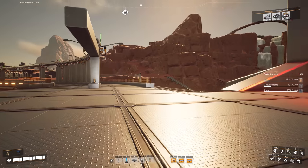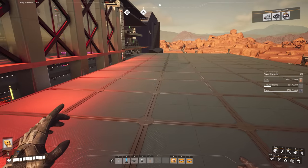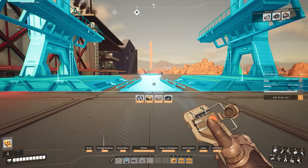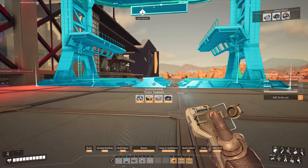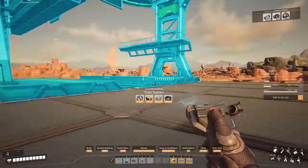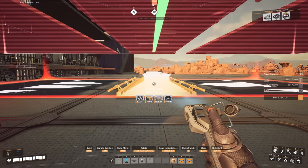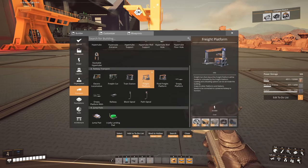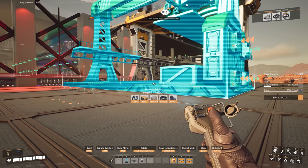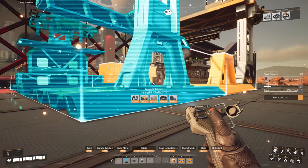I've gone back to base to grab supplies and placed a foundation down here. I want to put a train station down now so I can get back and forth with supplies. I'm going to place the train station down here and add three freight platforms - flipping it to face my storage - so we have one, two, and three.